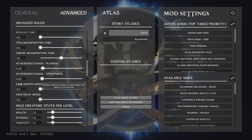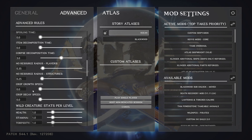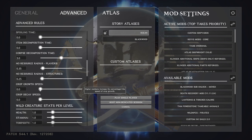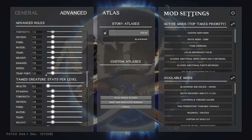Crop grow speed and crop decay speed — crop grow speed is how fast stuff grows, crop decay speed is how fast things rot in the crop plot. Since none of this changes while you're offline and you don't want to be farming your whole session, I bump both up to 6 — max — so crops grow as fast as possible and take as long as possible to decay, so I'm not losing stuff if I get stuck somewhere else.